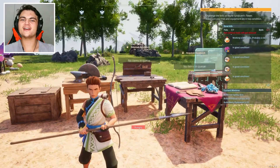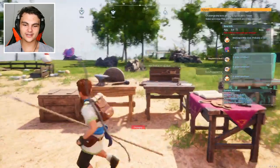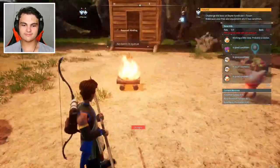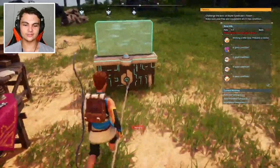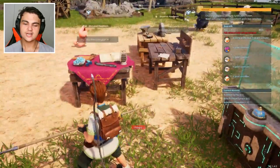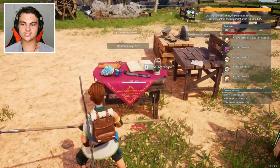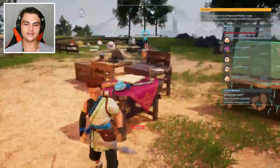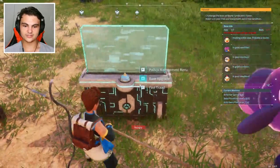Hey everyone! Welcome back to another video of POW World. We're here in our base and today I think we're gonna do some base upgrades and level ourselves up. We've done the tutorial — all we need to do is challenge the boss at the Rain Syndicate Tower, but before I do that I want to get to a nice high level first.